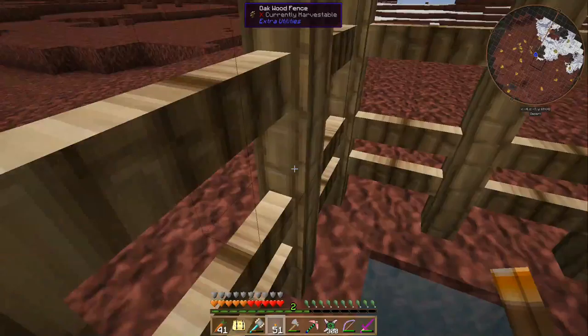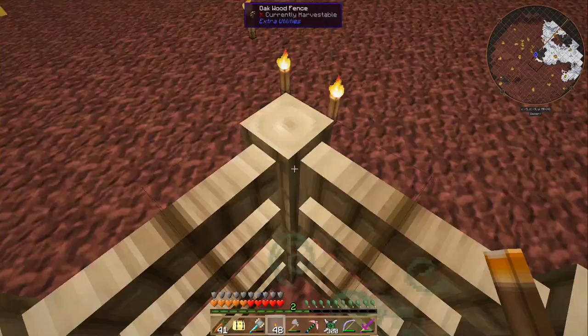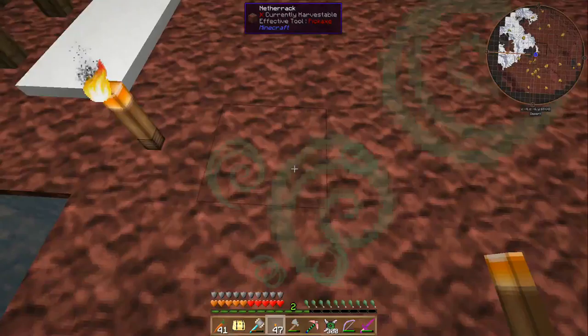While we're here, we'll torch up the place. Oh, you can't put torches on top of microblock fences. Interesting.